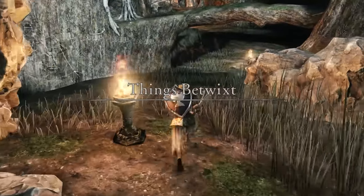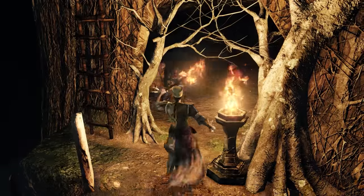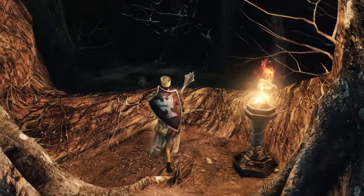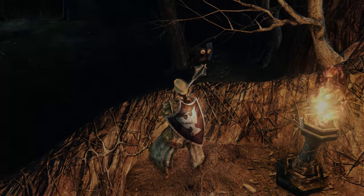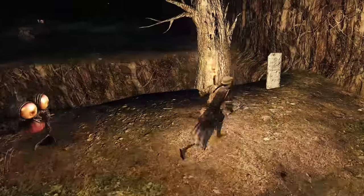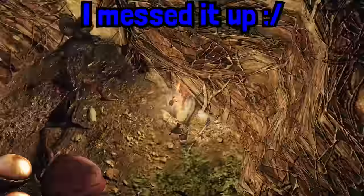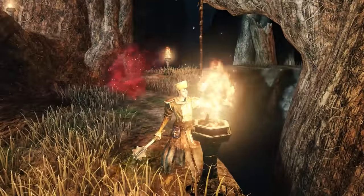Now we're going to return to Things Betwixt. Go to the rightmost fog gate and light up all the sconces you can get to, ending with the one in the middle structure. Now, you're probably thinking to yourself that I'm above engaging in some trickery. Well, you're wrong. Go ahead and drop your FPS down to 20 and jump over this ledge — no Fragrant Branch of Yore required. Light up the sconce. Do this jump to avoid the basilisk pit, go through the fog door, light up the sconce, kick down the bridge, and light up this final sconce.